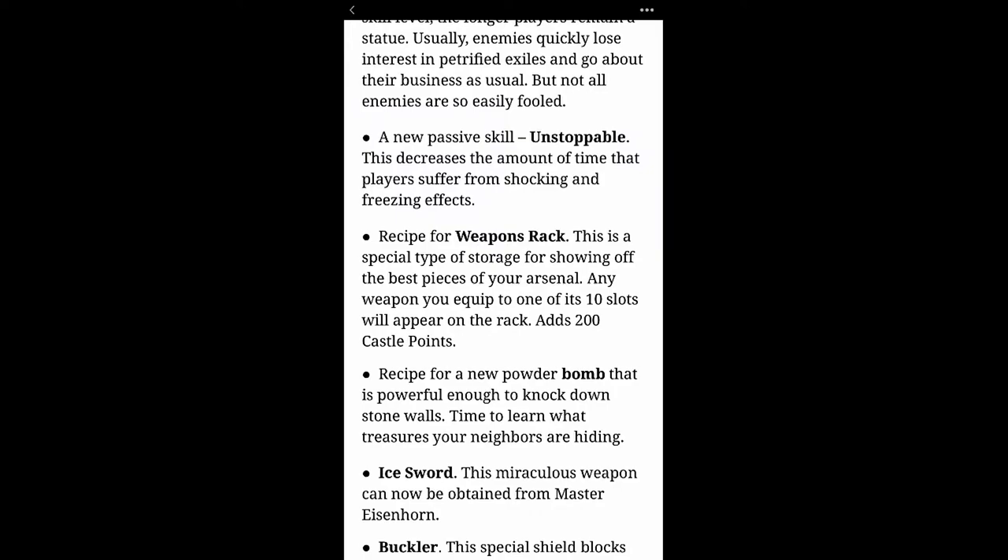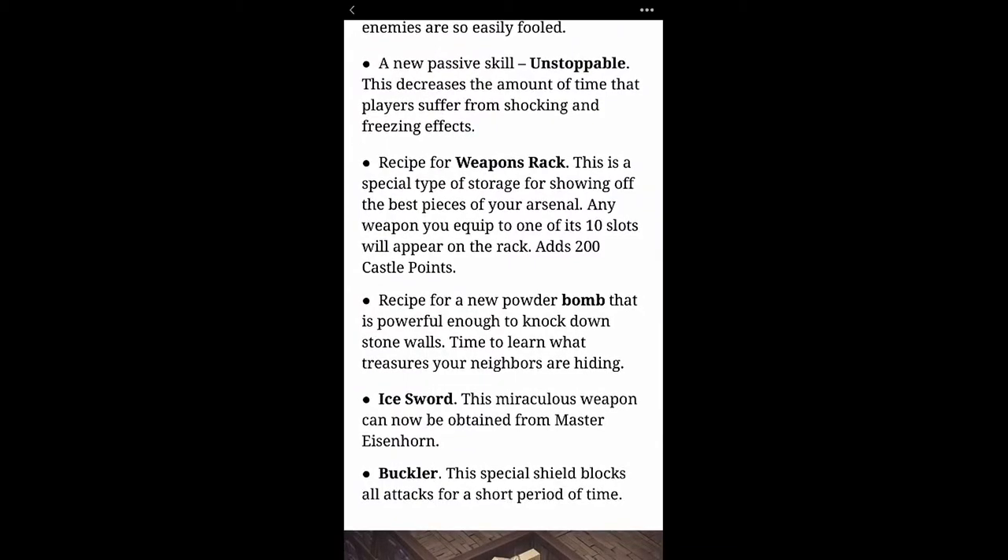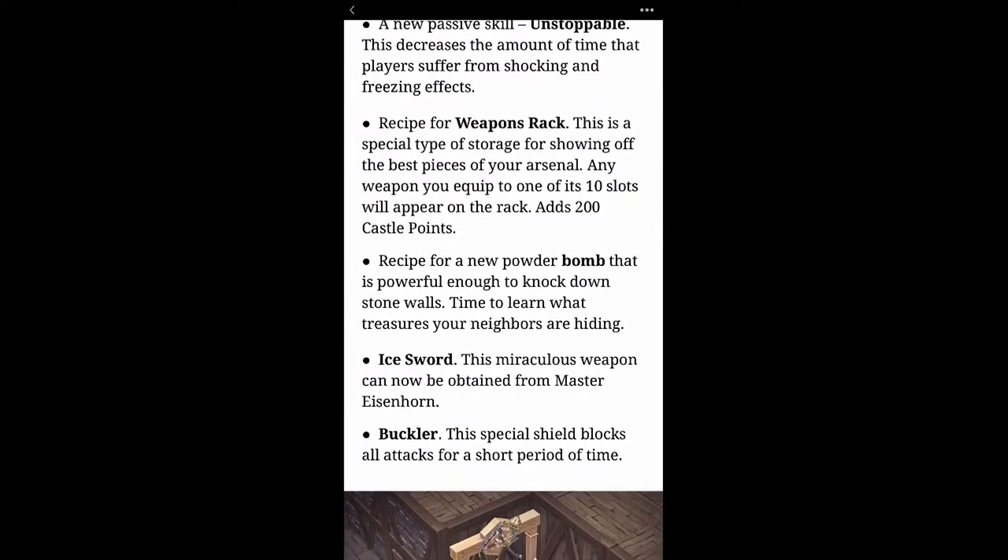Maybe up north — I haven't been up there so I really don't know. There's a recipe for a weapons rack, a special type of storage for showing off the best pieces of your arsenal. Any weapon you equip to one of its 10 slots will appear on the rack, adding 200 castle points. There's also a recipe for a new powder bomb powerful enough to knock down stone walls — time to learn what treasures your neighbors are hiding. I think that means raiding is coming soon.